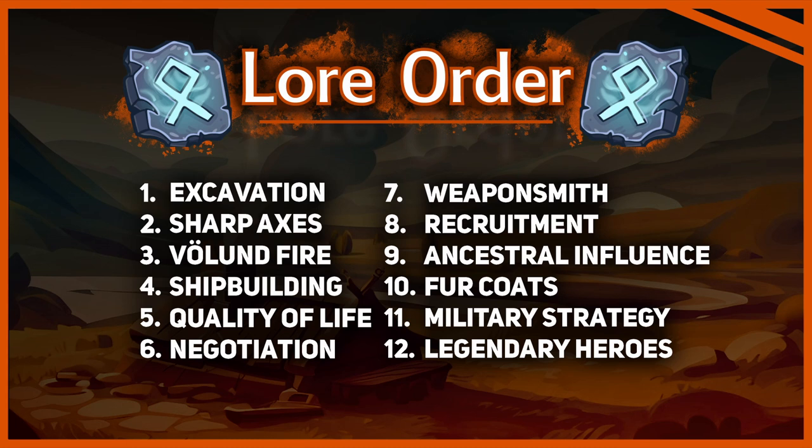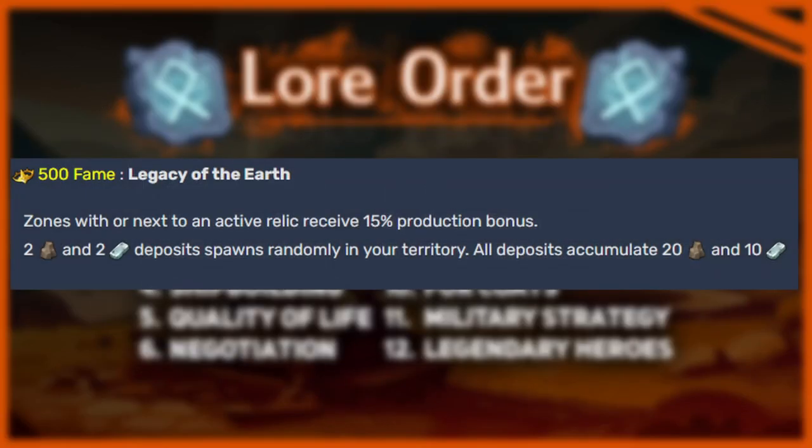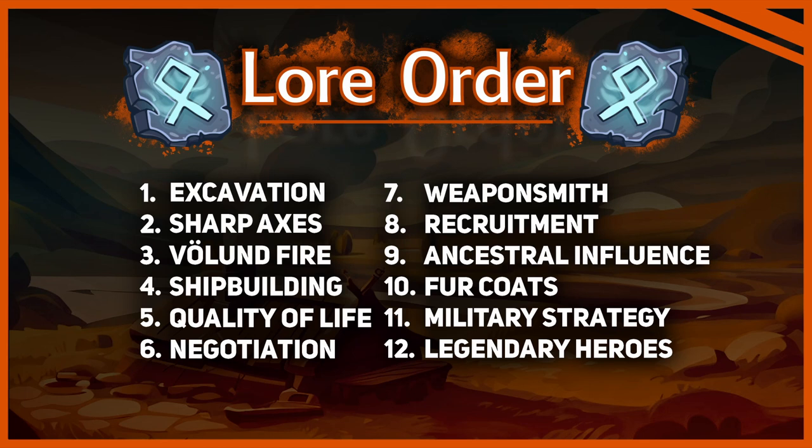Once you hit 500 fame, your relics will boost your economy, so pay attention to where you place them. First we go Excavation into Sharp Axes into Verlund Fire. Then we go Shipbuilding into Quality of Life to secure our happiness. Both Negotiation and Weaponsmith are very situational. If you feel like you will lack resources like food and stone, build a marketplace and take Negotiation. If you feel like you need military power because you will rush or an opponent wants to rush, then you pick Weaponsmith. Otherwise, completely skip Negotiation and go for Weaponsmith much later, after Ancestral Influence.